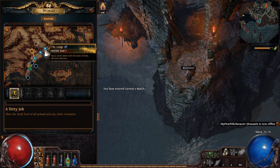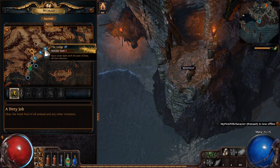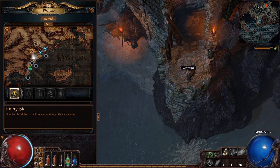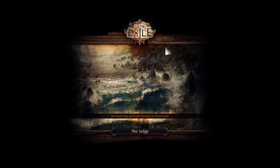G'day, ZiggyD here and welcome back for Part 2 of the Path of Exile Survival Guide series — the full walkthrough for Path of Exile. In the last episode we cleared right from the start all the way to the ledge waypoint. The only thing we skipped was one side quest that gives a passive respec point. These are quests you can come back and do at a later date if you actually need the point. So let's jump straight in and go from the waypoint in town to the ledge waypoint.